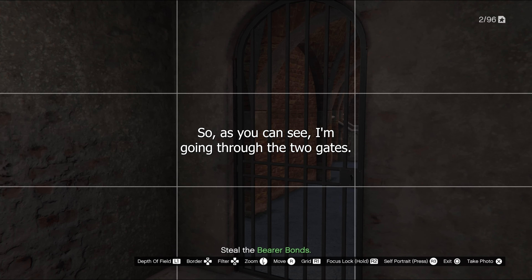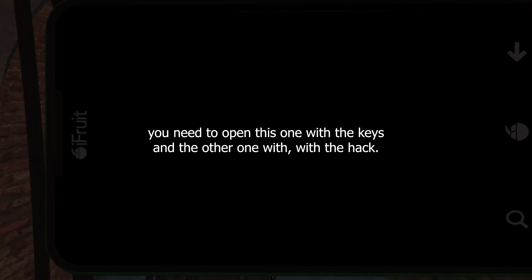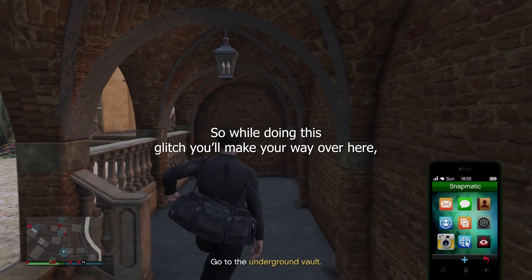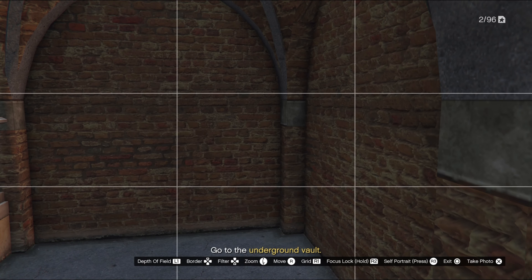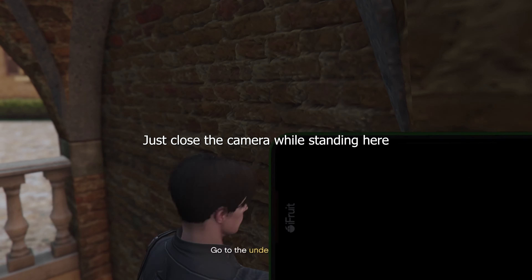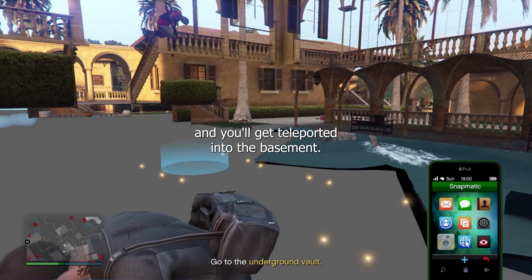As you can see, I'm going through the two gates — that's why you need to open this one with the keys and the other one with the hack. While doing this glitch, you make your way over here and go right into this corner. Then close the camera — but not your phone, just close the camera — while standing here, and you'll get teleported into the basement.